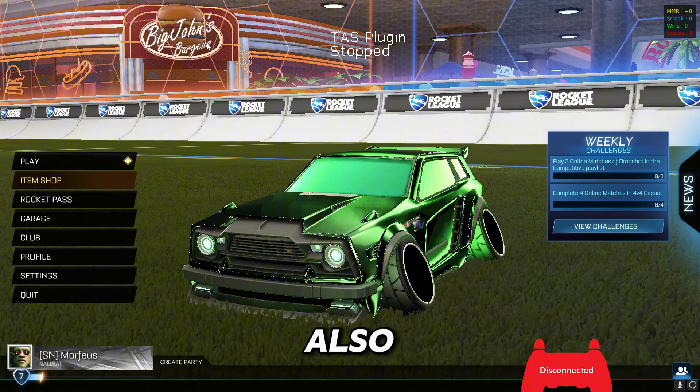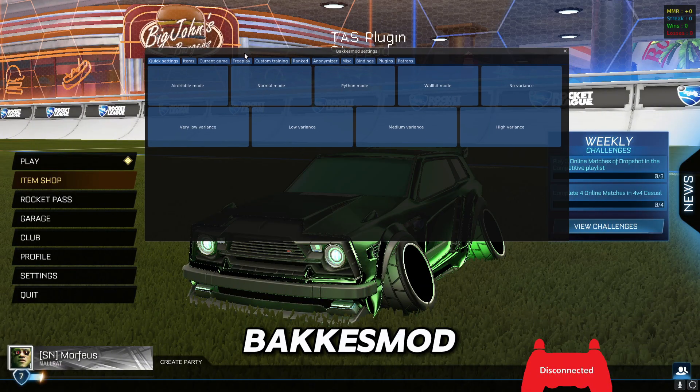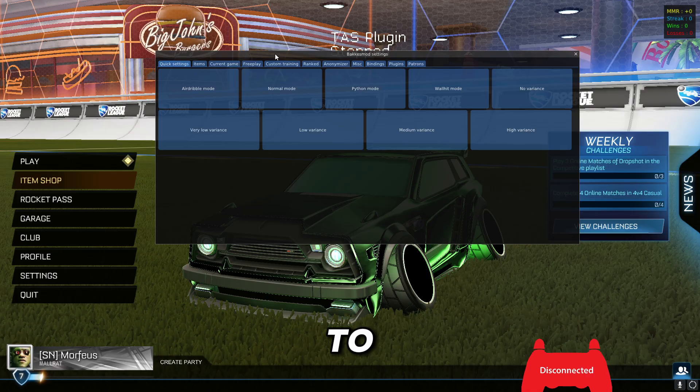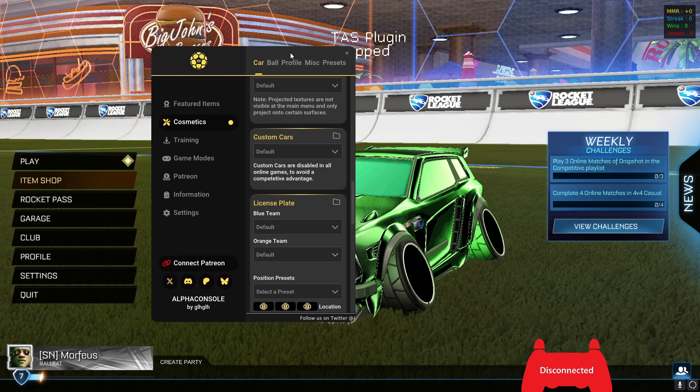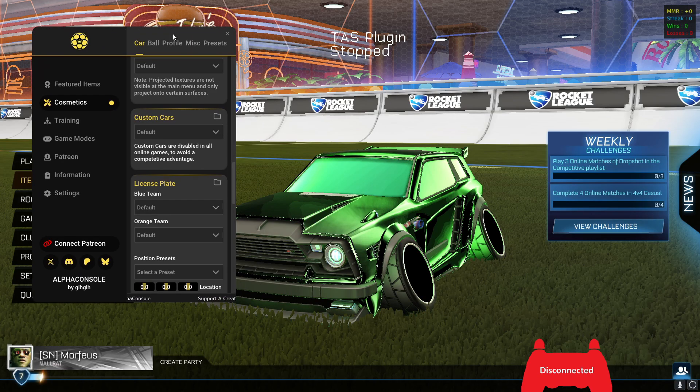I'm gonna show you how to get this and also how to download the Bakkesmod thing, which you need to get this Alpha Console mod. If you only need to change decals, wheels, and boost and stuff, then you only need Bakkesmod, which is this menu right here.